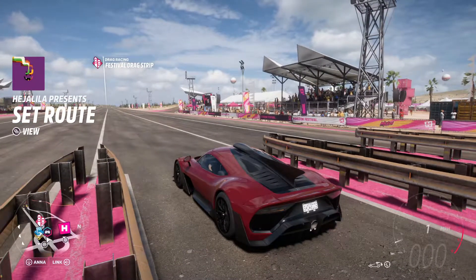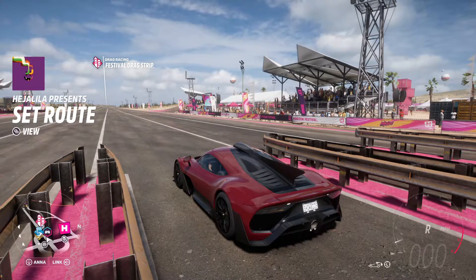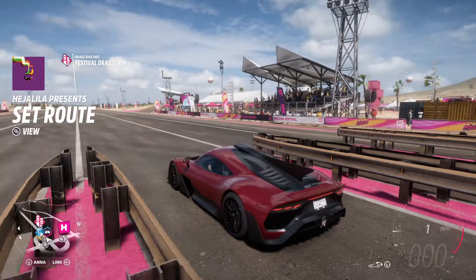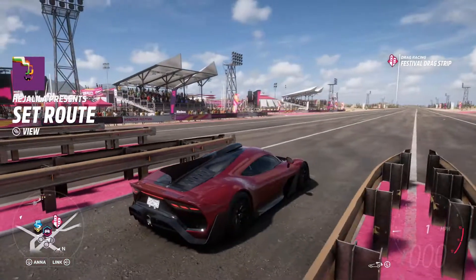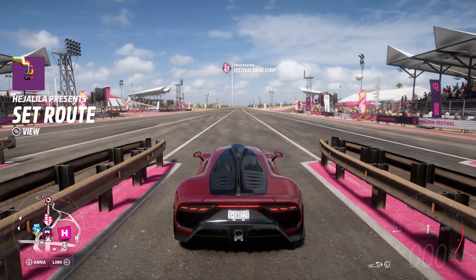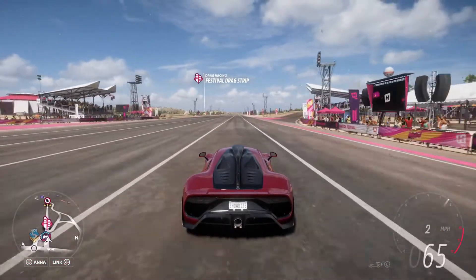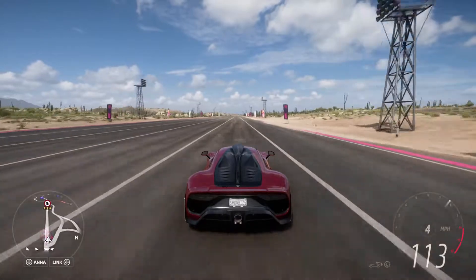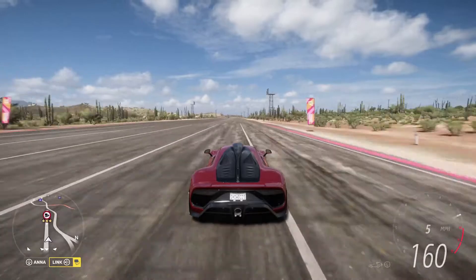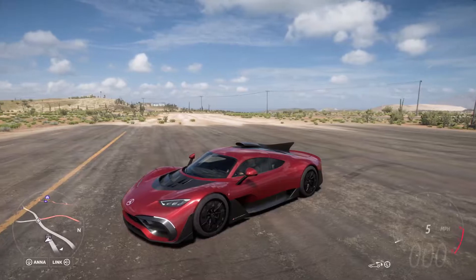This car actually has launch control too. To engage it, you do have to be in manual. You go into reverse, then back into first, mash the brake and mash the gas, and you can see it's limiting the revs so that you have the best launch possible. Let's see how fast this car accelerates without race mode. We got 176. Now let's put this car in race mode and do it again.